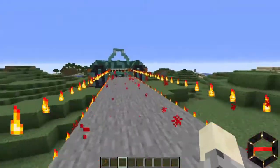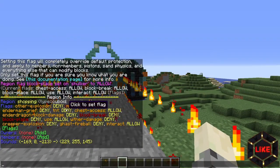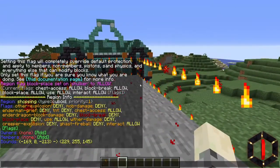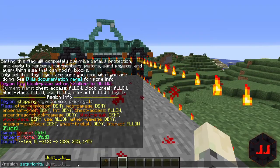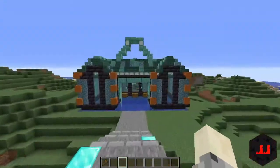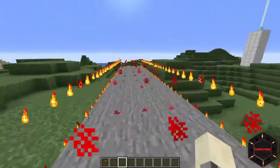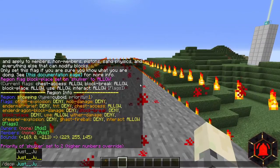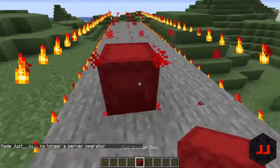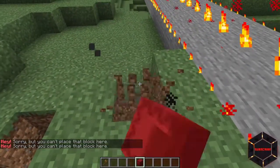You don't want to use the members category for the shulker region because that would mean adding everybody who joins the server to that members role — the flags here are a global permissions thing. Set the priority for the shulker region higher than one as well: region set priority shulker, then two. Since this doesn't overlap with the shop region, it doesn't need to be priority three. Now deoped, grabbing a shulker box, you can place, interact with, and break shulkers in that area, but not elsewhere.